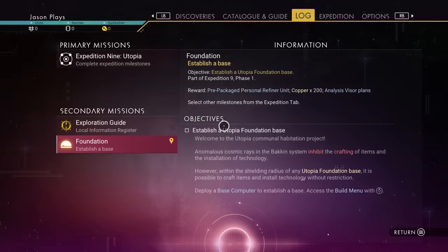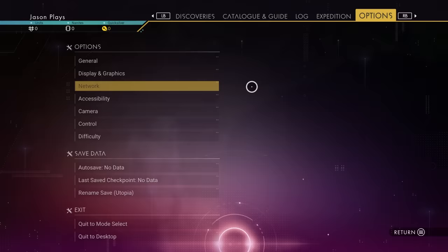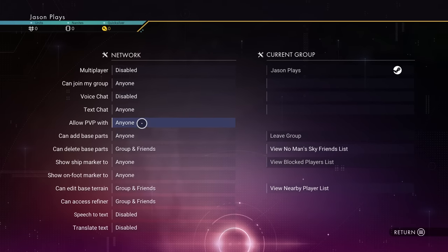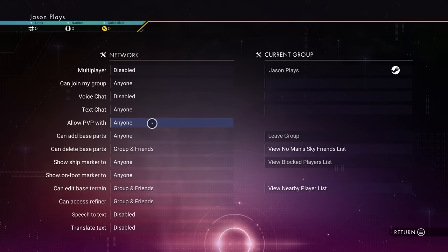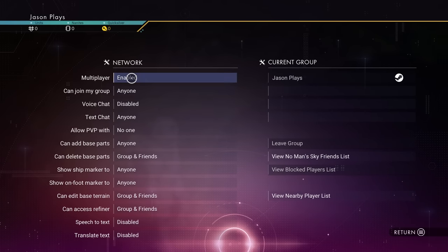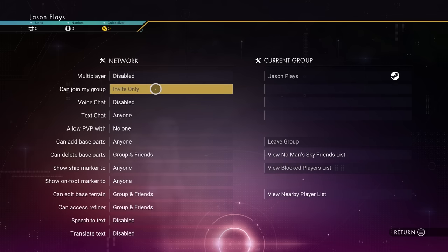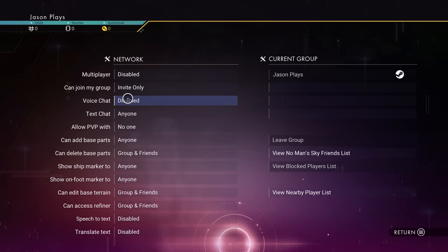The first thing I want everybody to do is go over to your options, go to your network settings, and make sure you have PvP turned off. By default it'll be set to anybody can shoot you, and you don't want that. If you want to play multiplayer, turn that on. Or if you want to play it solo, you can totally do this solo. I'm going to play this solo just to show you that it can be done on your own.